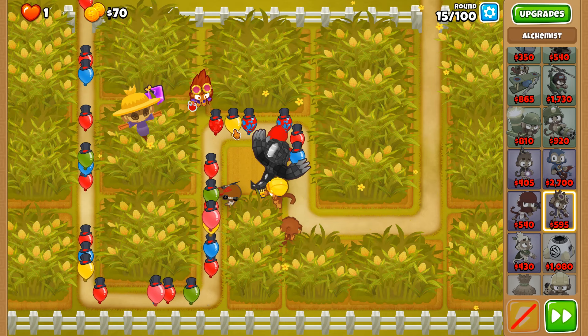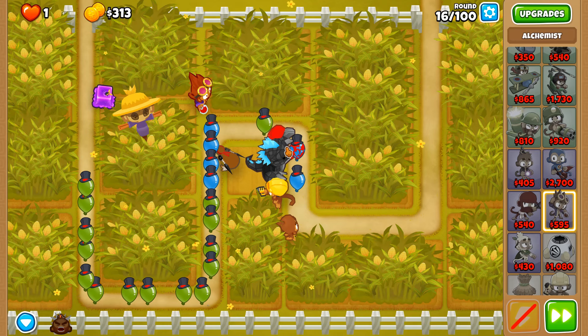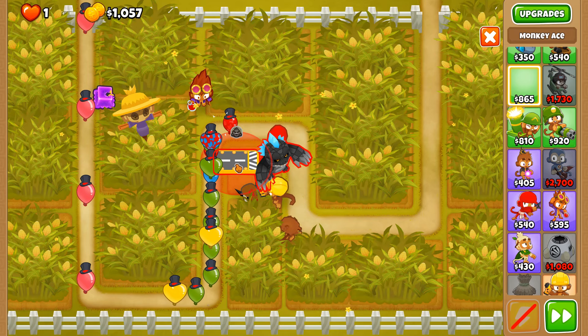There we go, that's the bulk of the round taken care of. It's the alchemist that saved the day — it's always the full metal alchemy that saves the day. And here is the tower of the day: the monkey ace, which we're going to use for 2 Megapops. Hopefully our alchemist is able to reach over — oh gosh, I almost misplaced it.